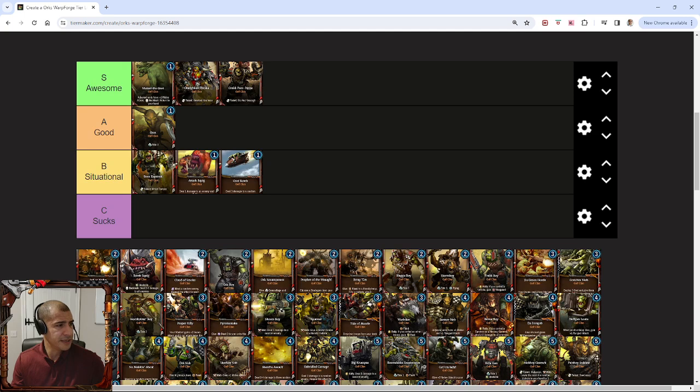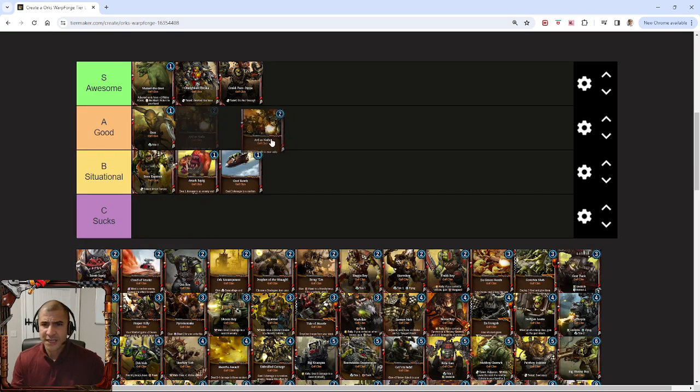Ardus Nails is another one that I think is a really good card. I wouldn't say it's awesome, and actually I think that now we're seeing less of the Green Horde synergy and other synergies arise with the rise of Gasgul, Ardus Nails is not as necessary, but it's still very good. We've got cards like Grots, Hordes, and Gretchen mobs where Ardus Nails can synergize really, really nicely.